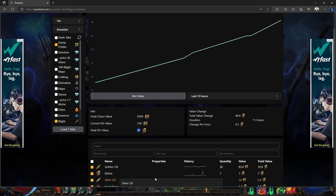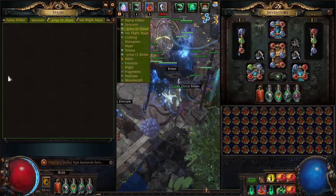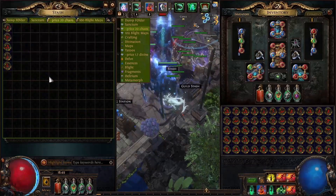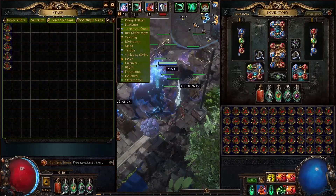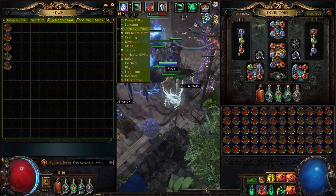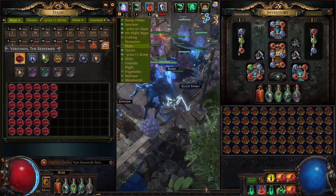We are at 40 divines total between our blight oils and the dump folder. Now let's look at the maps. I have 60 in this tab, then this is a full tab — 144 plus 60 is 204 — plus a few more in here, that's 5, so 209 blight maps total. They are selling for 1 divine per 20 on Discord on the TFT server, so that means we've got 10 divines from blight maps.